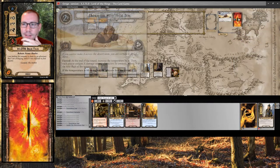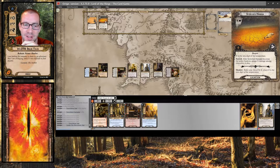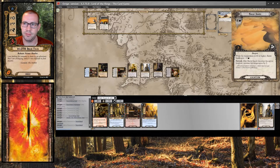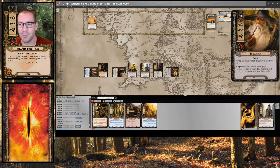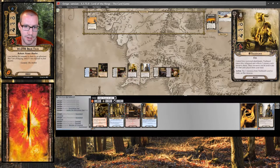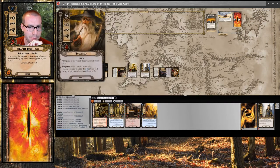Alright, here we are on Stage 2. Going to need to do some serious healing very soon. This is currently 2 threat. I can travel and take 2 damage, which I think is what I will do, rather than raise the temperature by 2. I'll put both of those damage on Gandalf because he is going away. And I am going to heal — 1, 2. I think that is it for me this round. Gandalf gets discarded.